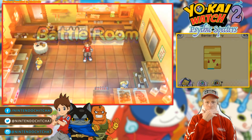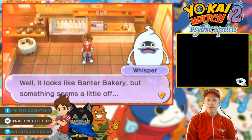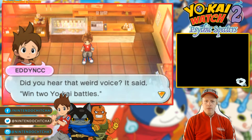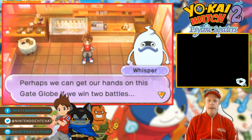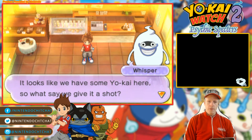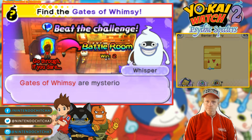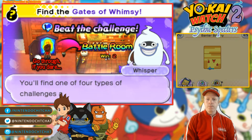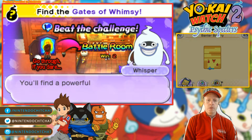Battle room — win two battles. Okay. We got Barney with us too now. Where the heck are we? It's like the Banter Bakery, but something seems a little off. This must be the random place that Professor Gately was talking about. Did you hear that weird voice? It said win two yokai battles. I do believe the professor mentioned a challenge or something. Perhaps we can get our hands on this Gate Globe if we win two battles. Looks like we have some yokai here, so let's give it a shot. One of four types of challenges after going through the gate: battle rooms, speed rooms, expert rooms, and bizarre rooms. Sweet.